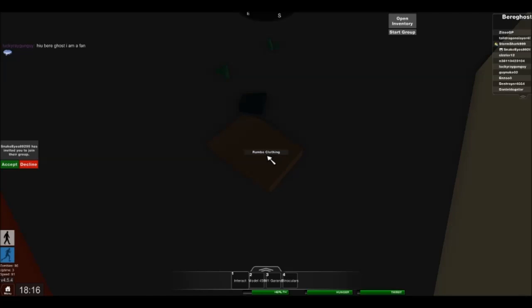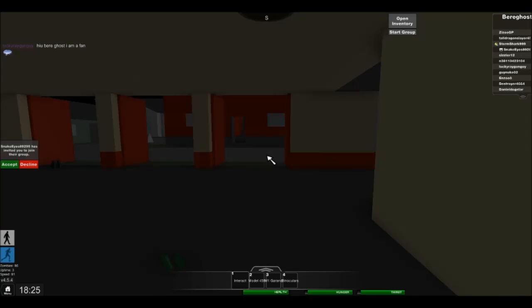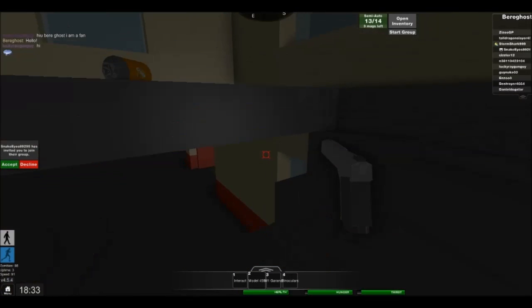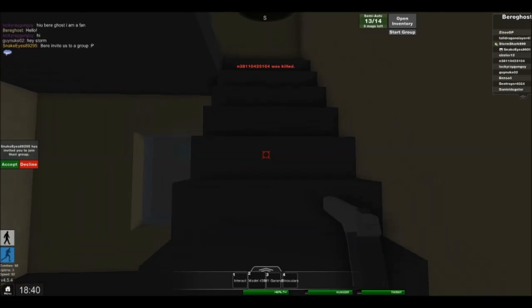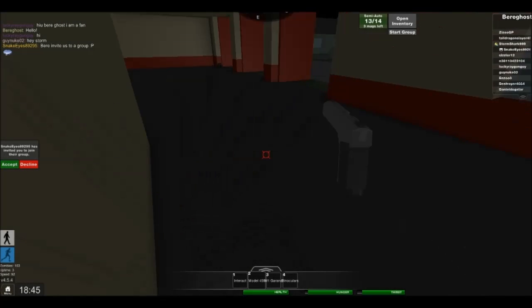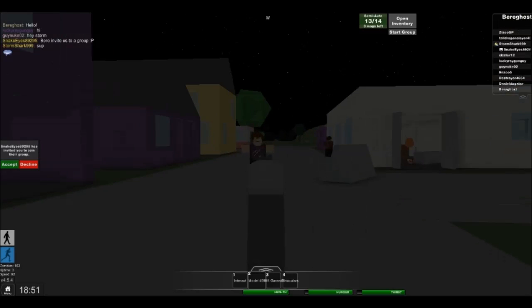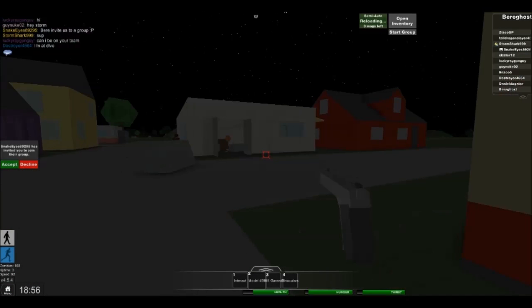Rambo clothing? Ha ha! Okay, we are now wearing the Rambo clothing. Interesting enough. Anything else up here worthwhile? Let me up the stairs. What is that — some orange soda? Man, people are getting killed a lot. Oh, I do see some goodies right here though. Wow, these guys are coming out of the woodworks here.